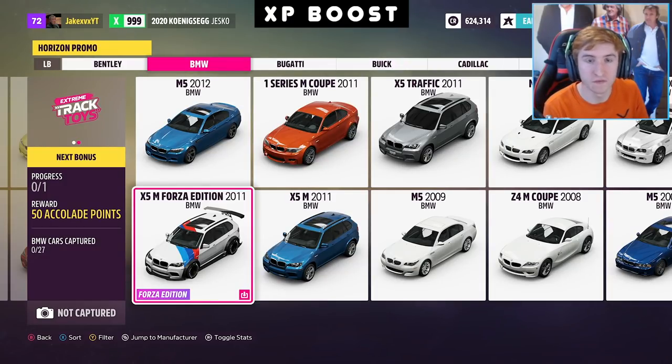Starting off, the first Forza Edition is the BMW X5M 2011. It comes with quite a cool livery, a pretty big wing, and some fancy wheels. As you can see in the bottom right-hand corner, there's a little download icon for the BMW X5M — that's because this Forza Edition is included in the VIP pass. So if you get the VIP pass, you can get the BMW X5M Forza Edition.